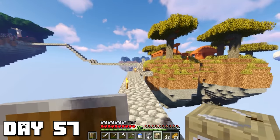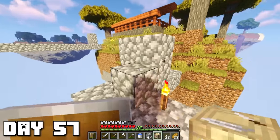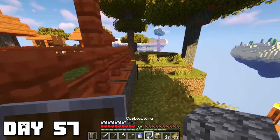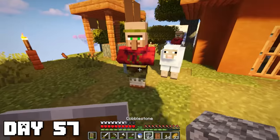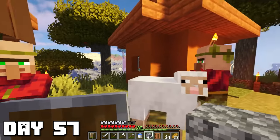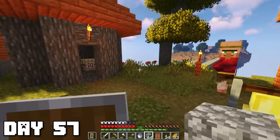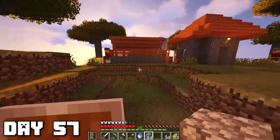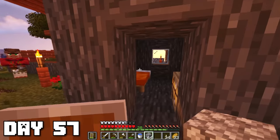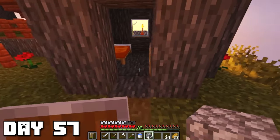Now I made a nether chest — we've got a lot of warped stems and a ton of gold as well, which is gonna be good for trading with piglins later. I crafted a fletching table and headed over to the village island to try to make one of the villagers turn into a fletcher and lock him inside one of the houses so we can trade with him. After a bit of work one of these guys finally turned into a fletcher.